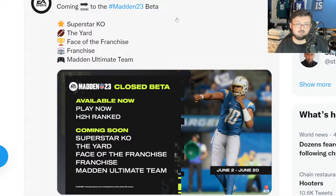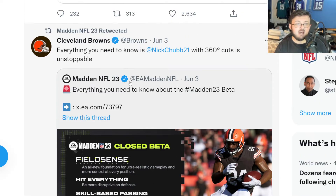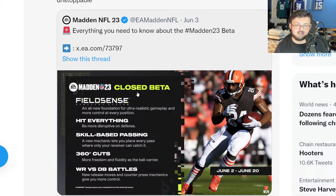These are things coming to the beta — they're bringing Madden Ultimate Team to the beta, along with franchise, the yard, and Superstar KO. I've not played the beta yet. The beta is the beta — you can't share clips anyway. And everything in the beta will probably be fixed or nerfed before the game comes out. That's usually how it works, so things get nerfed and changed a lot.